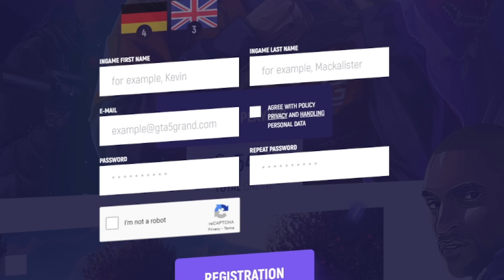First things first, head over to the description and use my referral links to sign up for Grand RP and get yourself in the third English server that I'm playing on too. If you do so, you will receive a cool $25,000 right off the bat and some other bonuses too.